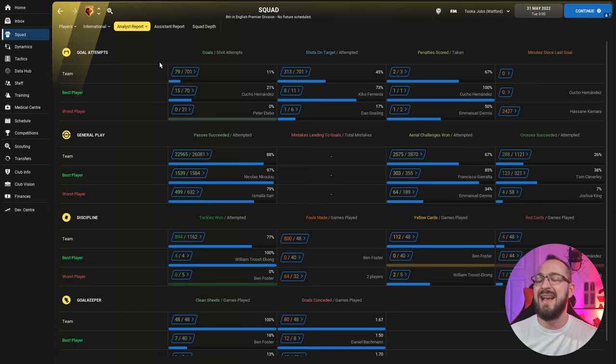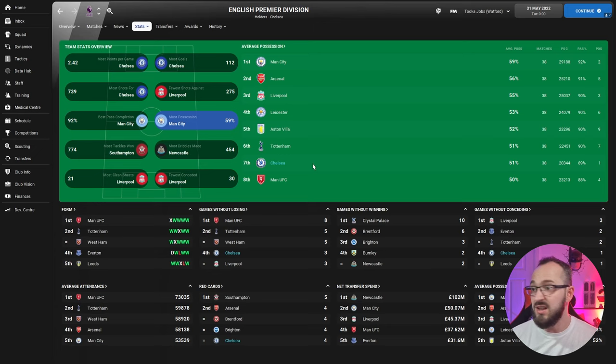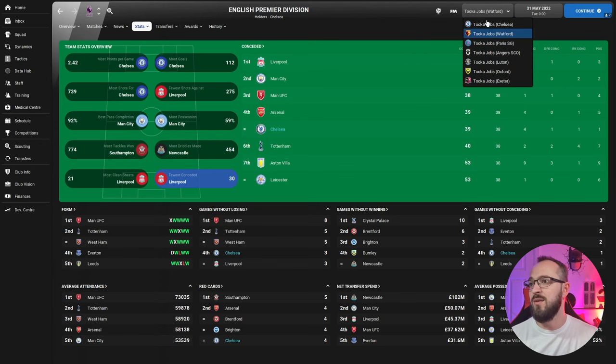Conceding more than you score isn't ideal, but sometimes it happens in these tests — you might want to tweak to be slightly more defensive away or against bigger teams. Looking at the Premier League stats overview: Chelsea had the most goals with 112, far ahead of second-place Liverpool. Watford had the sixth best pass completion. Chelsea made the top eight in both possession and fewest goals conceded, only letting in 39 in the league.